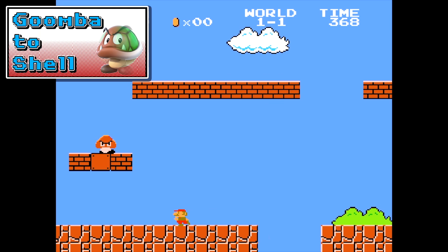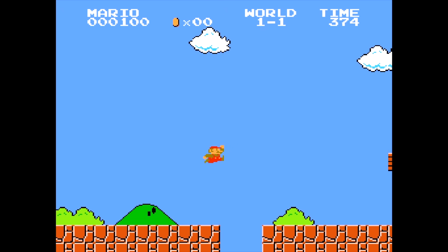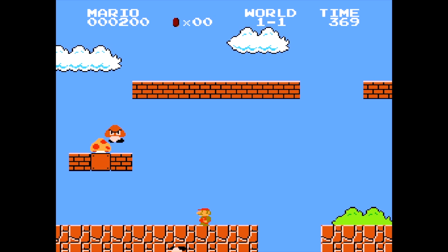Let's move on to Goomba to Shell. Hit a Goomba and he turns into a green turtle shell. To be quick: hit a Goomba, run to the left, hit the other Goomba. There it is — green shell. Nice.